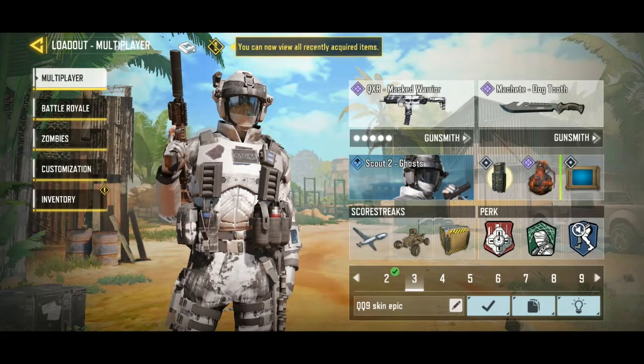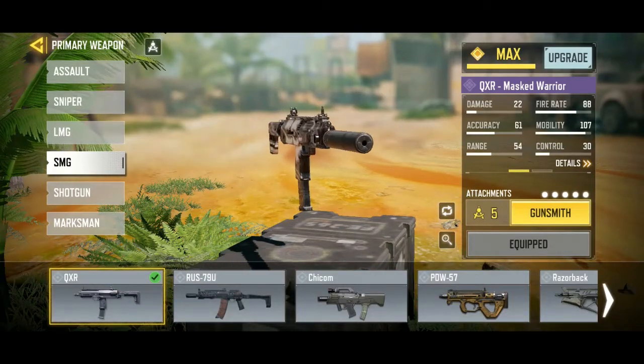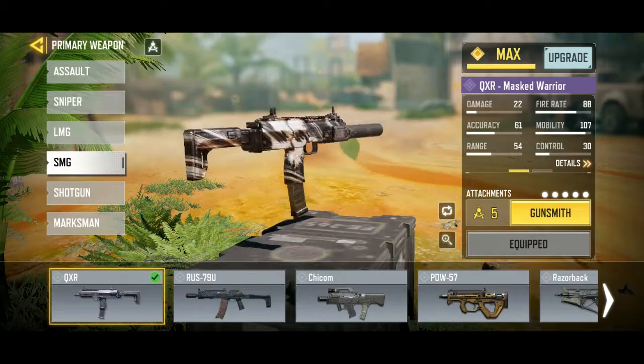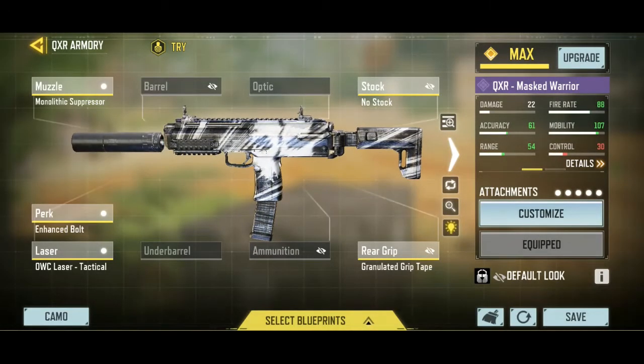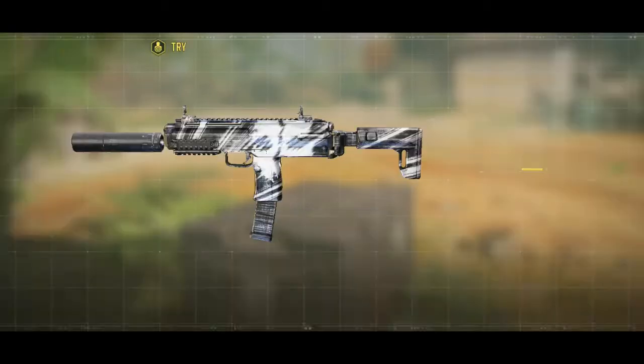For the top five number five weapon, we're going to the QXR. I know most people say the QQ9 is better than the QXR, but I don't agree at all. Even after the nerf, the QXR is still one of the best weapons — good mobility, good fire rate, and good damage at long range.